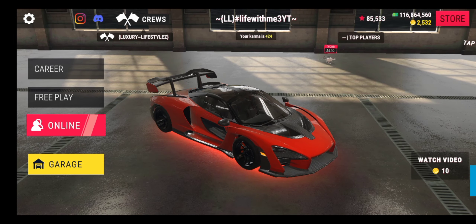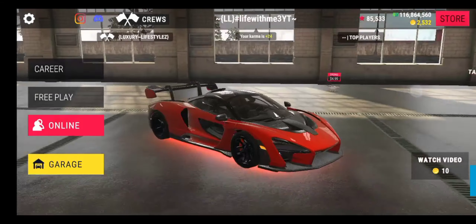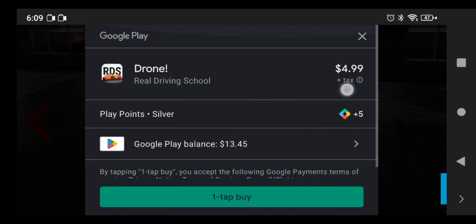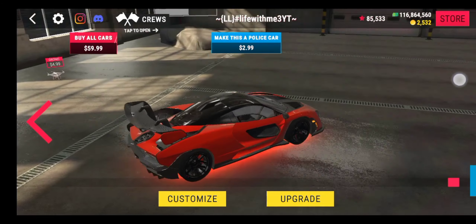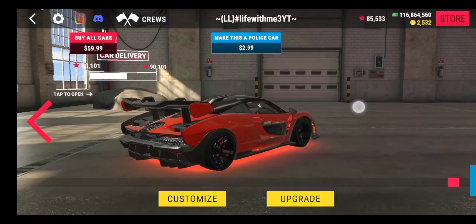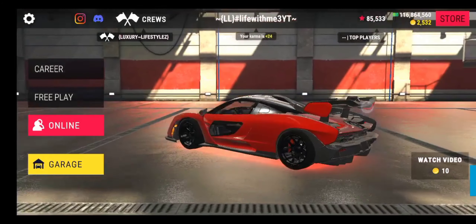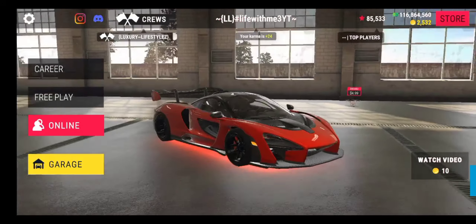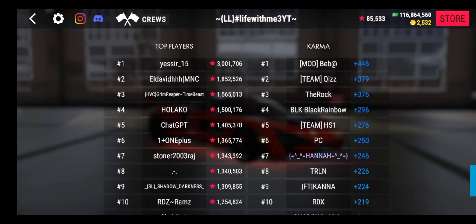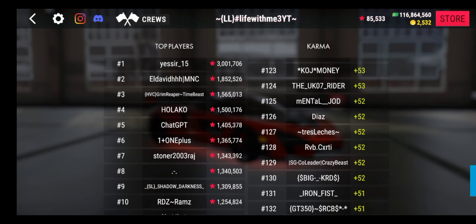Let's go to the garage. You're going to see this thing in the back saying 'drone' — $4.99. Not going to buy it yet, but it does look like there are a few modifications to it. Now let's go to top players and you see Karma — people with the most Karma. You see all the admins at the top, and some regular players. The lowest person has 51 Karma.